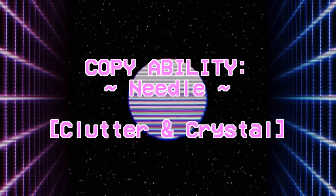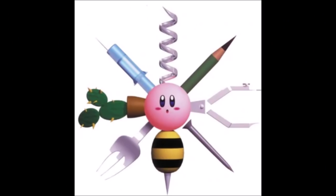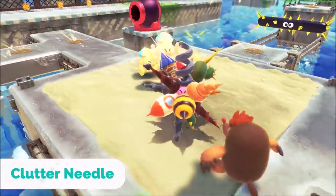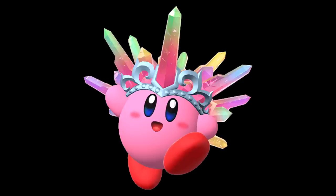Needle has 2 evolved forms: Clutter Needle and Crystal Needle. Clutter Needle resembles the Swiss Army Needle or Double Needle from Crystal Shards, though what differs from the original beyond appearance isn't fully known. Crystal Needle we have no footage for, but we know from the wiki that it can leave spike traps on the ground after you roll, which can be pretty useful for trapping enemies.